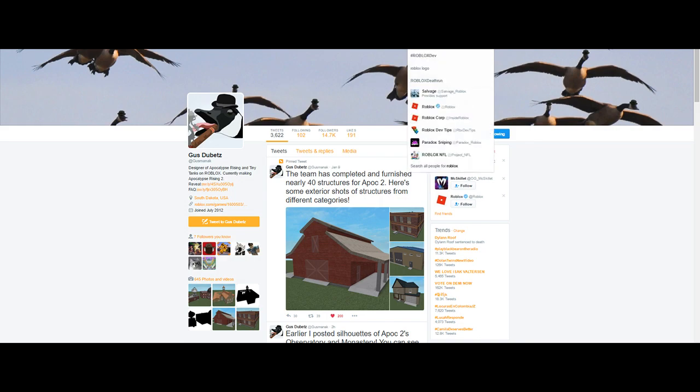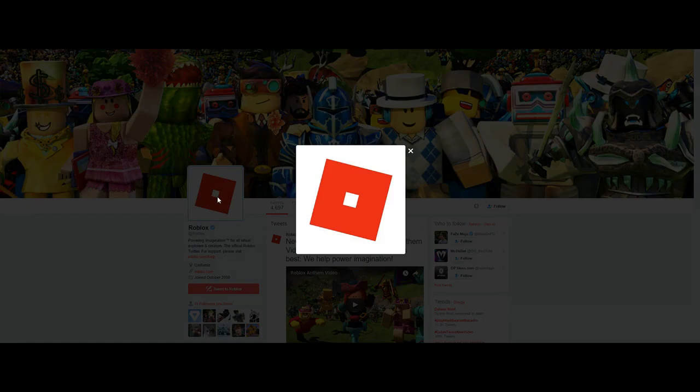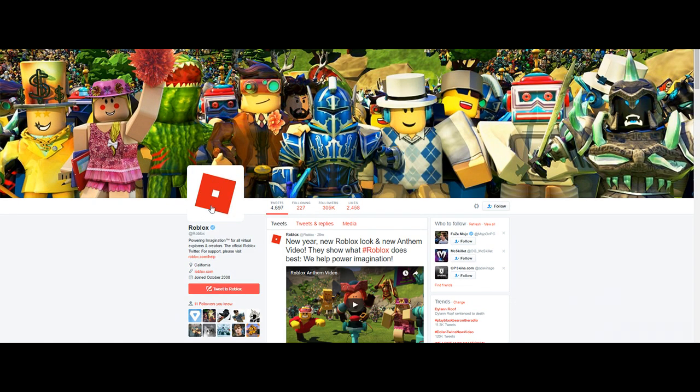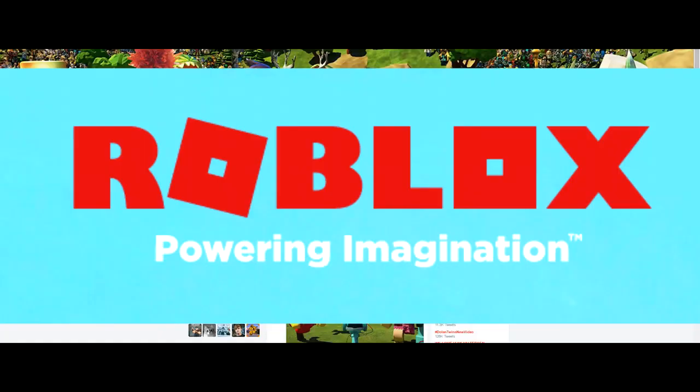Besides this, in other news, we also got a new Roblox logo — tell me what you guys think about it down in the comments below. I actually kind of like it. Their new tagline is 'help power imagination,' which is awesome. Some people might not really like the change from the old Roblox logo, but this looks cool in my opinion.